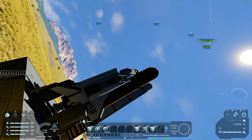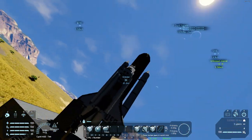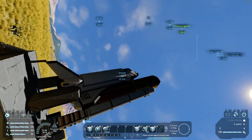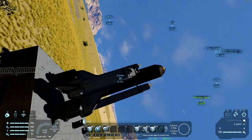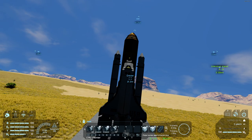I'll immediately go to the second tab, hit 7 to close the payload bay doors, and verify everything looks intact — which it does. We have it seated in nicely.